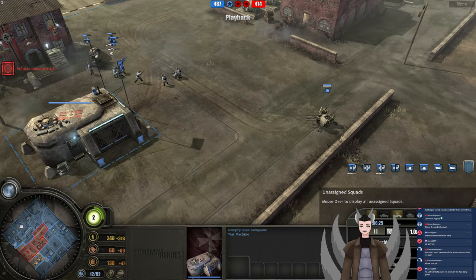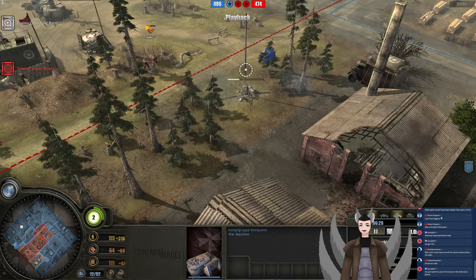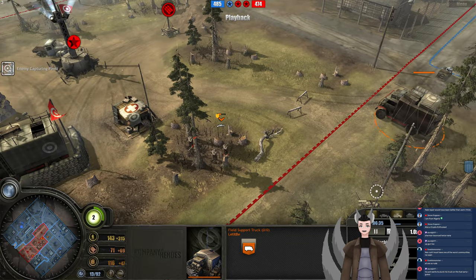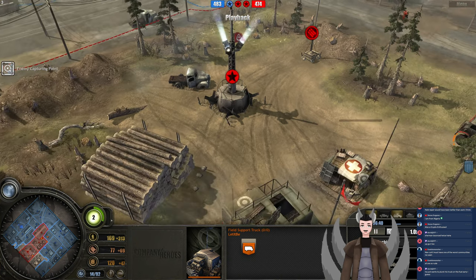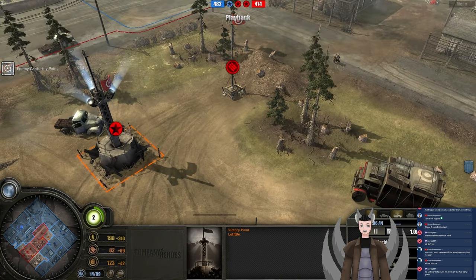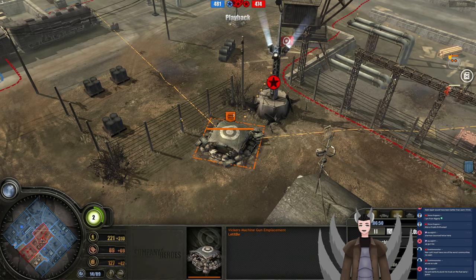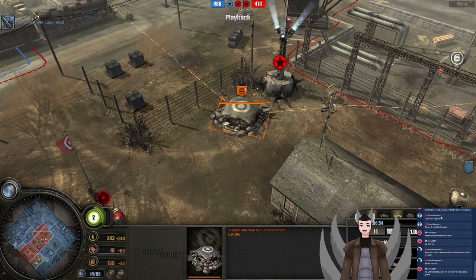Let's take a look over here — nothing researched. We do have a fuel support truck here, lining up to capitalize on that munitions point. Against Panzer Elite as well, it wouldn't be half bad to go for a Bofors emplacement in this region, because Bofors are good versus light vehicles. We do have a machine gun emplacement here — interesting. They only cost manpower, but they do cost population space.